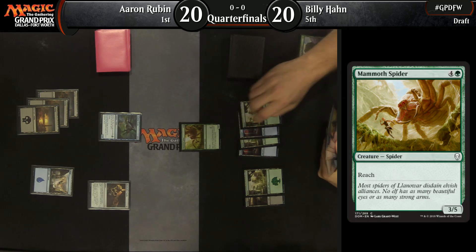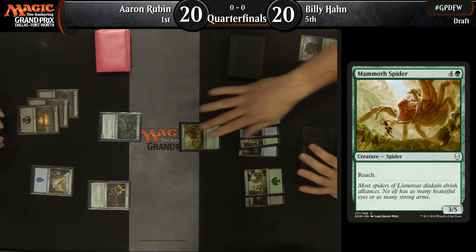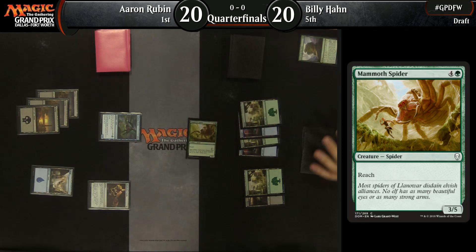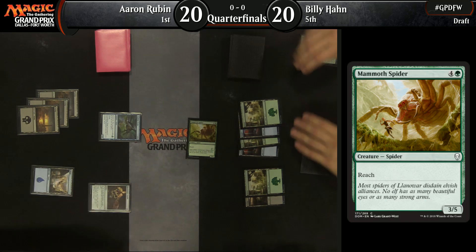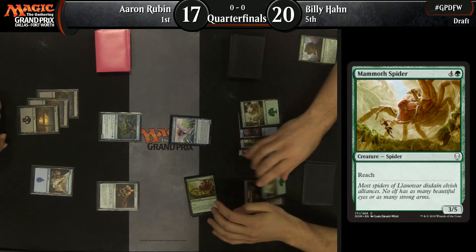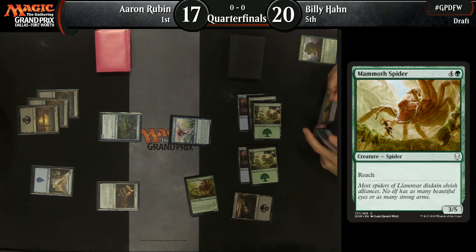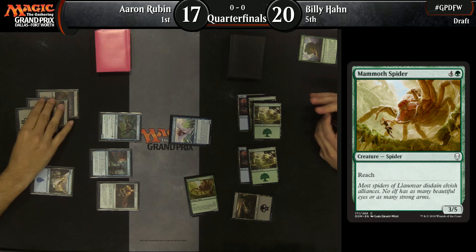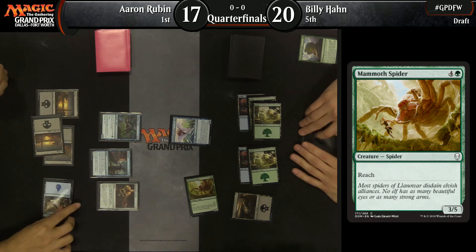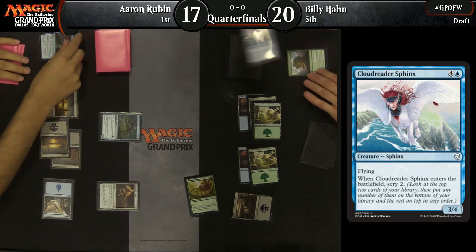It's a Mammoth Spider now for Billy. Last time we saw that, we saw Matt Nass playing a 1-3 creature and his opponent kicking Jhoira the turn after that. So I can confirm that accelerating will beat not playing any lands. Land drop number four for Rubin does hit, though he hasn't actually played anything. Mammoth Spider's going to get in the red zone, putting Aaron Rubin down to 17 life.